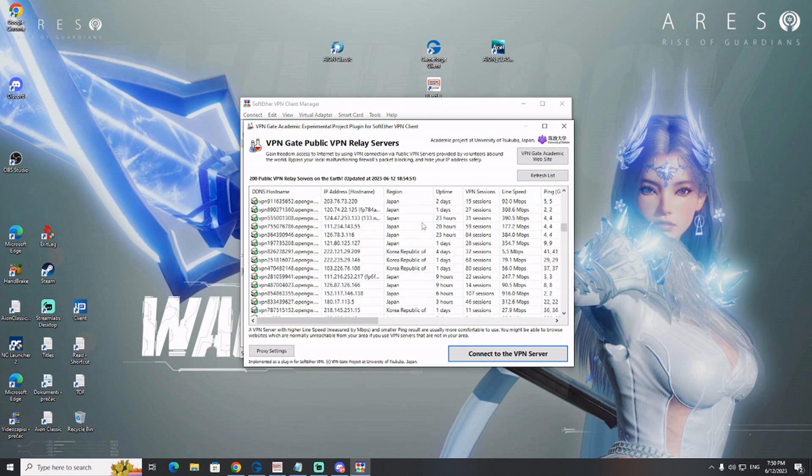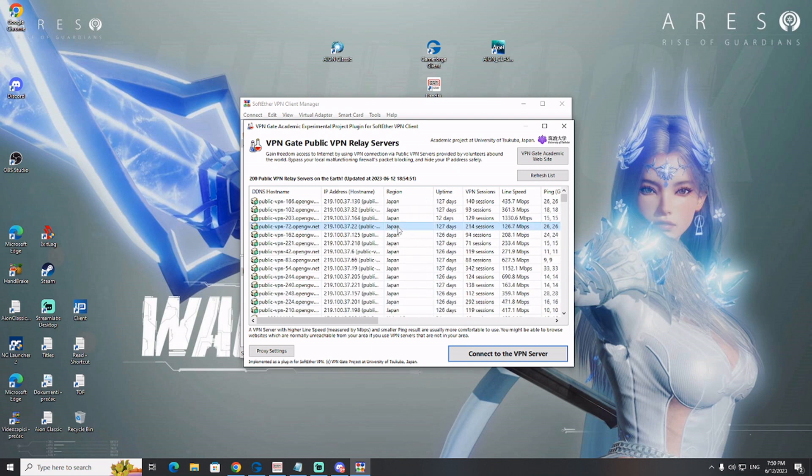You will have a list of different kinds of servers — not only Japan, but lots of different countries. Japan is here, and actually there are lots of servers in Japan. All you need to do is choose one of these options — pick based on line speed and number of sessions. Click on one of these options and click on 'Connect to VPN server.' After you do that, you will have your connection to a Japanese VPN server.